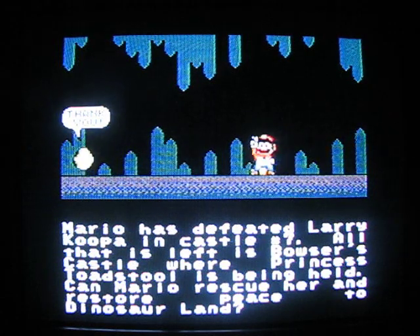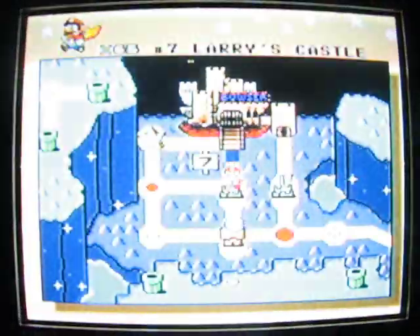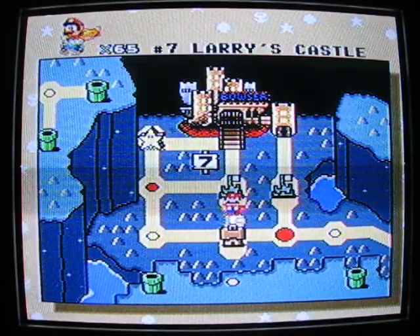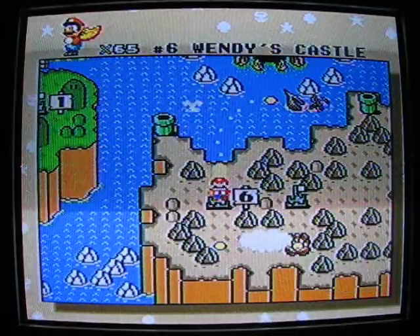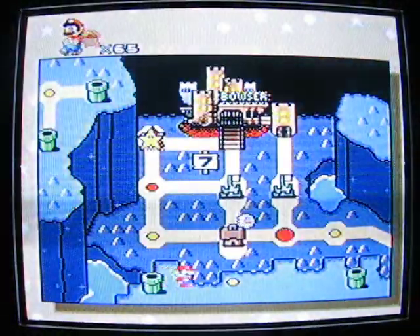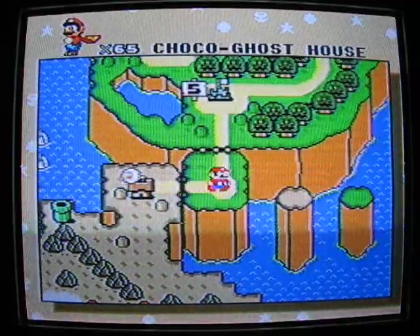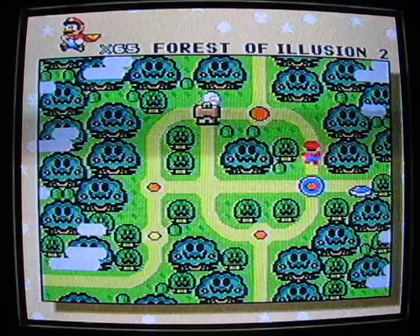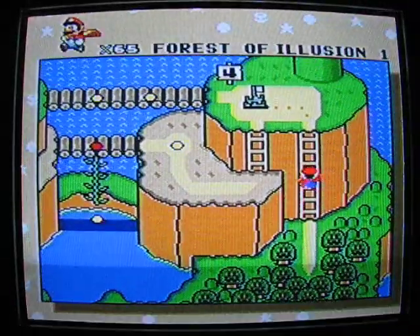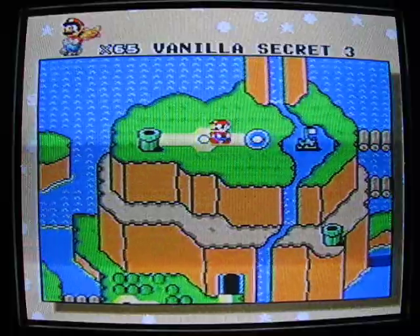All that is left is Bowser's Castle, where Princess Toadstool is being held. Can Mario rescue her and restore peace to Dinosaur Land? They lie — there's more to this game than Bowser's Castle left, and I will be showing you. I will be going way, way back to Donut Plains. I will be taking a walking route here because I would like to start the star road in the next part. Bowser's Castle is actually completely optional, if you can believe that. And here's the star road we will be entering — star road one. Every one of these has two exits, in case you didn't realize from the red dots.